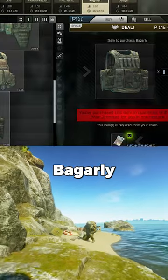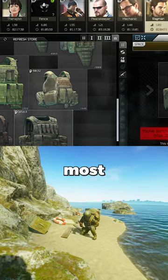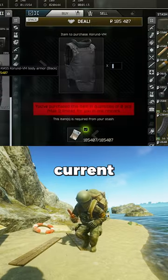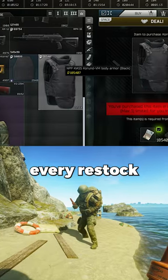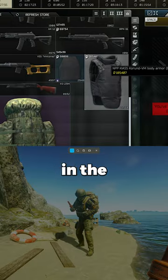The same goes for the Begarly — great armor. This is what most players ran in the latest hunt tournament. The Korund costs around 185k and you can buy 2 every restock. So what armor do you buy at this point in the wipe?